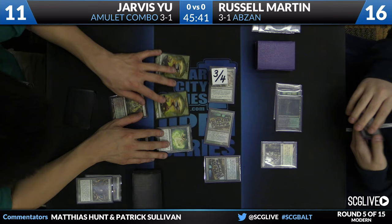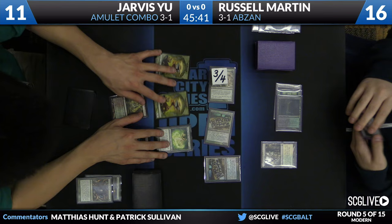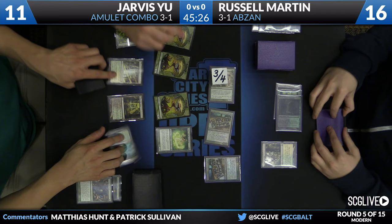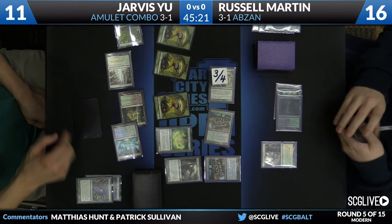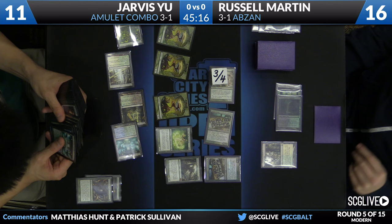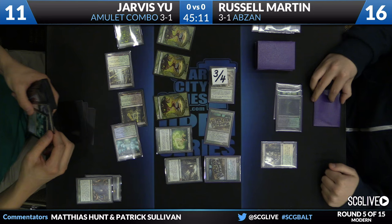Two Summoner's Pacts in hand, a Primeval Titan, and a Pact of Negation — so he's going to get his first Primeval Titan here. He should assume that Russell's going to kill the first one, but you may see him set up Slayer's Stronghold and go get it so that next turn when he Pacts for a Titan, he can give it haste. He doesn't have Amulet, so he'd have to get that card preemptively. With all these Gardens, Jarvis is setting up a nice base of chump blocking.